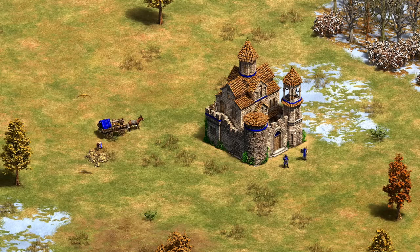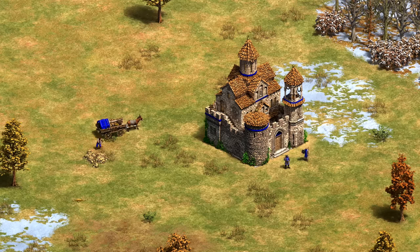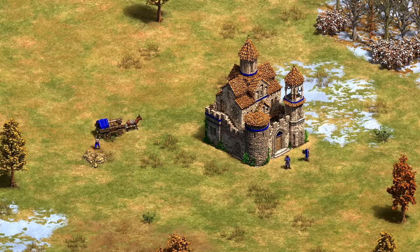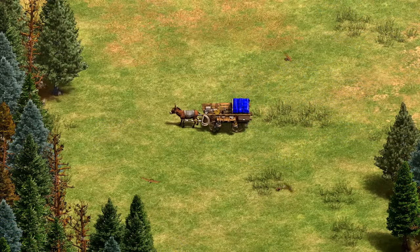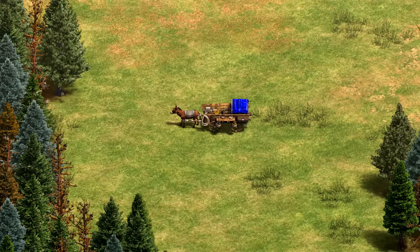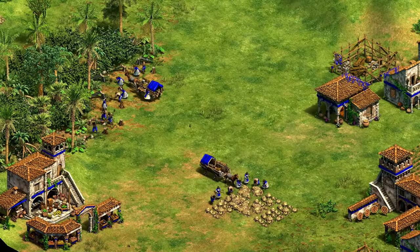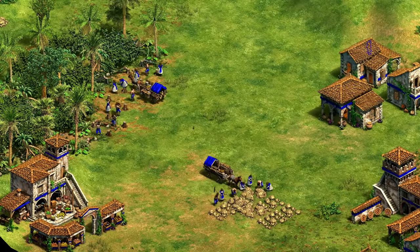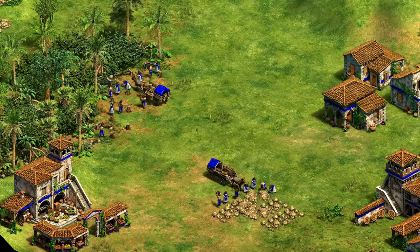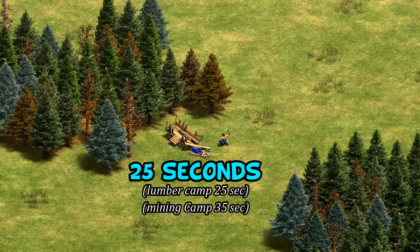Hey guys, Spirit of the Law here. The new Mountain Royals DLC has lots of new mechanics for the Georgians and Armenians, but probably the most curious is the new mule cart replacing the more traditional camps. In this video we're going to look at this particular unit-building hybrid and answer some immediate questions. To start, it costs the regular camp's 100 wood but has a small 20 food cost added onto that.